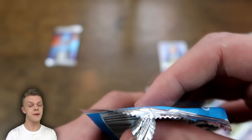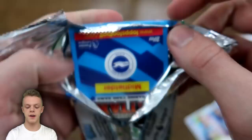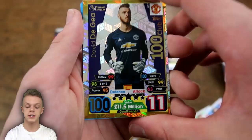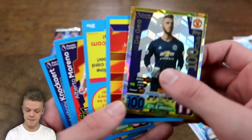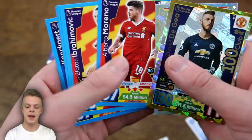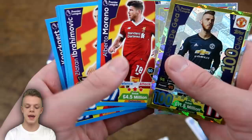Into the final Match Attax Premier League pack — can we make it 3 out of 10? It's not a hero pack but we do have a 100 club from the Premier League collection, having already got 100 clubs from the Champions League as well. We've got the Liverpool badge, Alberto Moreno, Ibrahimovic, Shane Long, Schmeichel and Knockaert. It would be absolutely brilliant if we could finish it off with another hero pack.